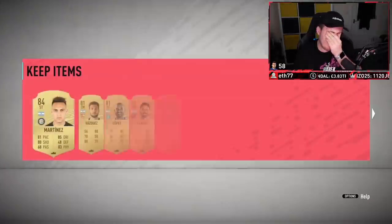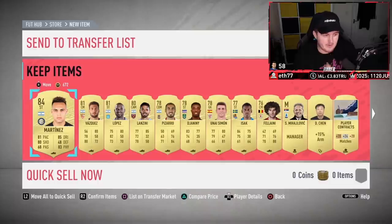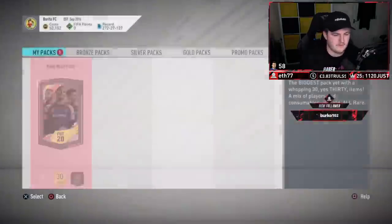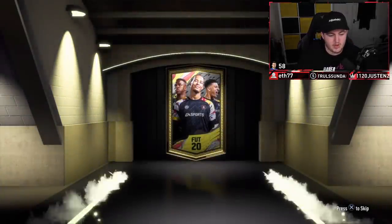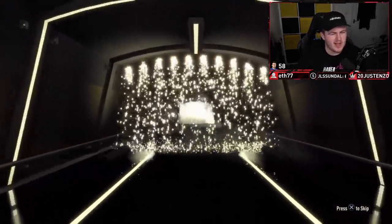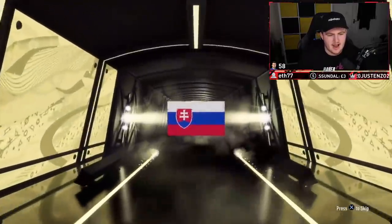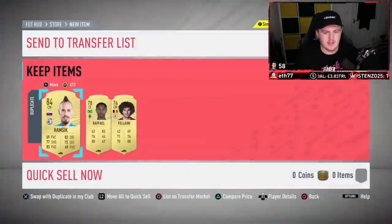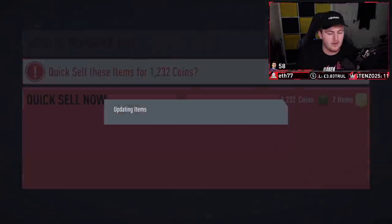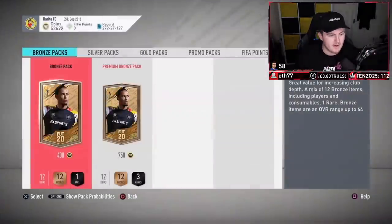We've got an 84. It's an upgrade Martinez. I thought it was gonna be Icardi but Icardi went to PSG. That's an upgrade - we've got an 84, that's not great. Second rare mega pack now - can we get better than that? No walkout again, kind of disappointing. It's gonna be Hamsik - that's a disappointing pack, but I'm feeling good today. We've got a few boards in there as well. The pack luck seems to be pretty good today.